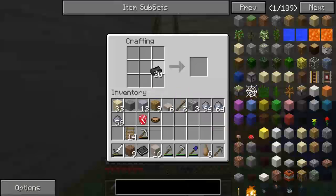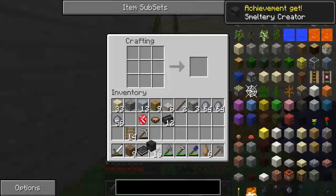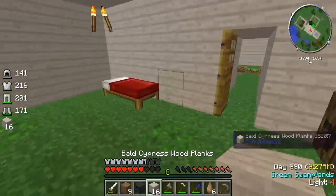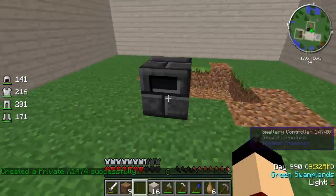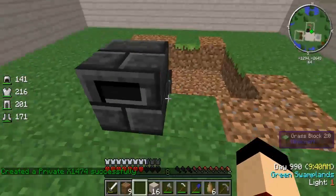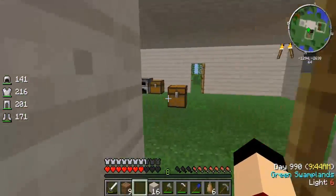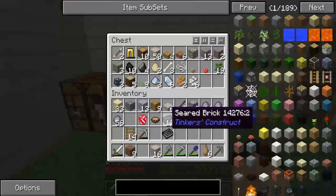Let's build our smeltery - let's build a smeltery controller. As it says, it's the brains of the smeltery. Let's put it here. It says right here: the smeltery. To know it's fully working, your smeltery will light up just like a furnace on fire to fill it in.